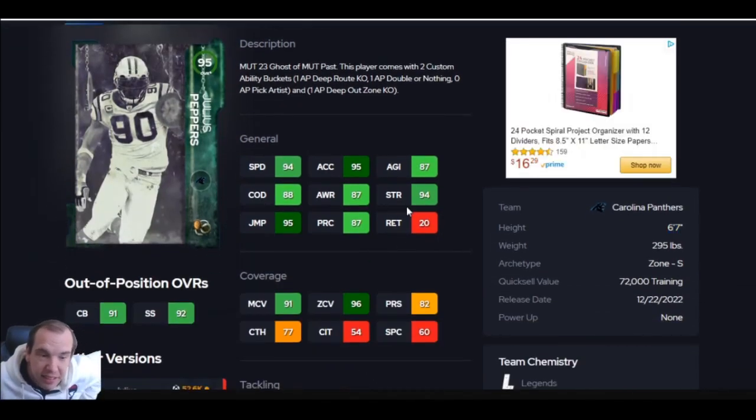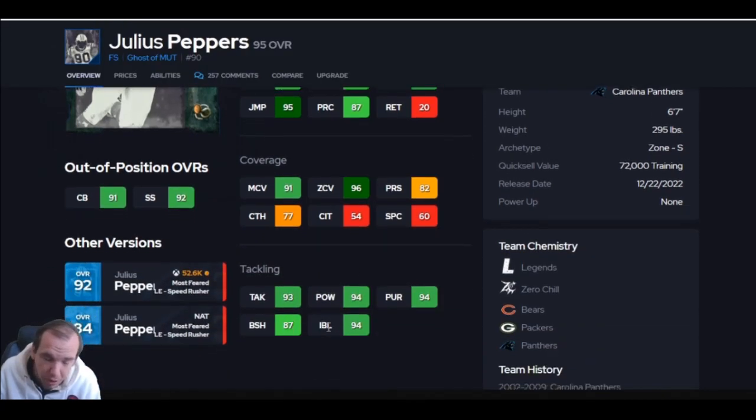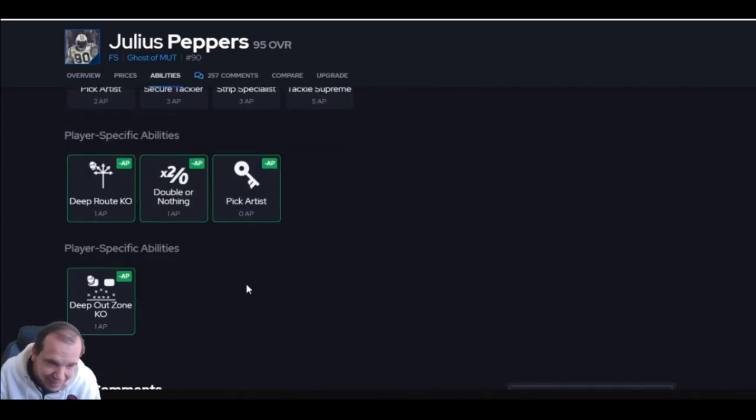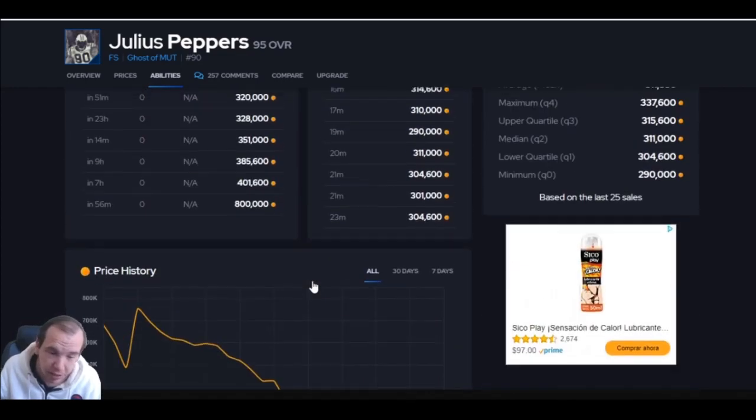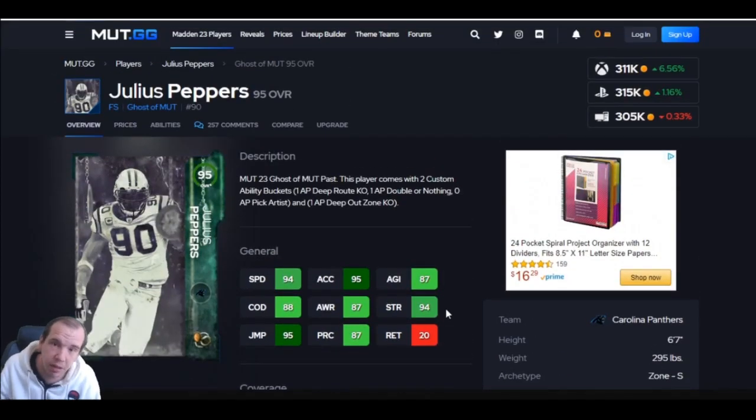Julius Peppers is number two — six foot seven. The difference from Ted Hendricks is that Peppers plays zone AND hits the man threshold. In zone he just jumps over people, grabs the ball — his interception animations are ridiculous. Block shed helps against the pass, double or nothing lets you blitz him, and deep out zone KO for one is an S-tier ability. For around 300K, I don't know why he wouldn't be on your team. He's a must-have — he's on my must-have cards list.